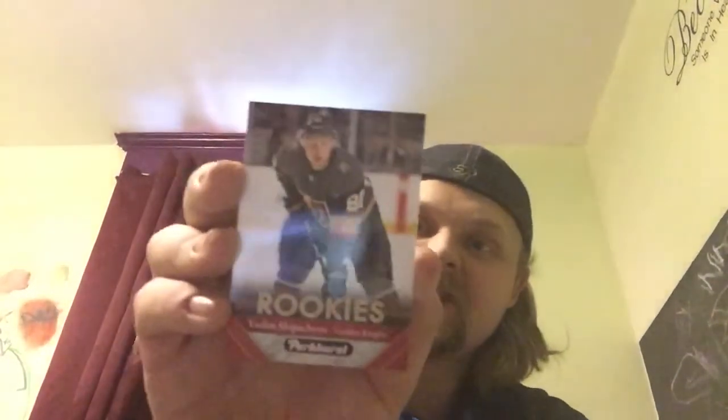Two packs left — can we get lucky enough to hit one of the numbered prominent prospects in this box? Pack ten: Jake Guentzel, Jack Eichel, Jonathan Toews, Sidney Crosby, Henrik Sedin, Shane Gostisbehere, and we have a red parallel rookie of Vadim Shipachyov. Vegas Golden Knights legend Vadim Shipachyov! Then Nail Yakupov, Jake Dotchin, and John Carlson.